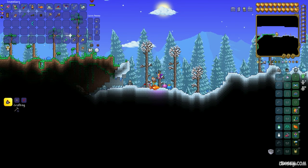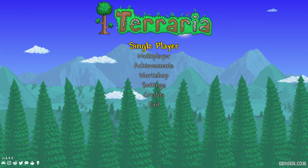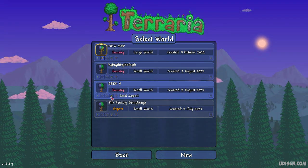How to obtain the stuff: step number one, go in the video description, press the expand button if you want to see the entire description, and copy the seed which you can find in the description section below.